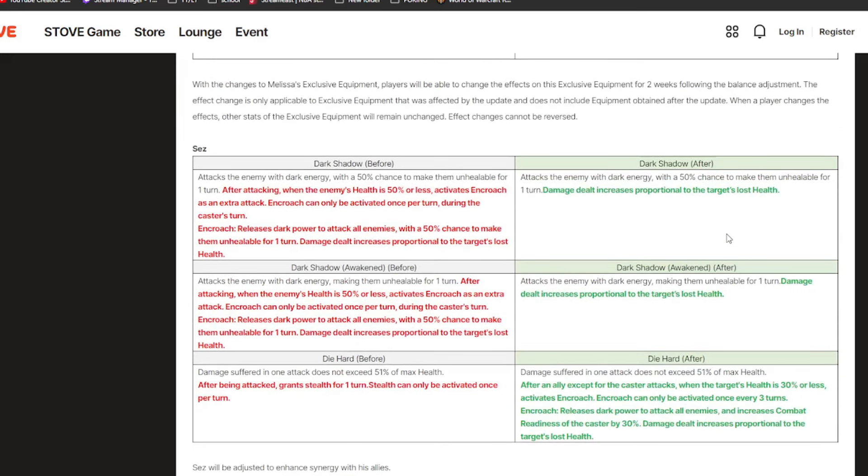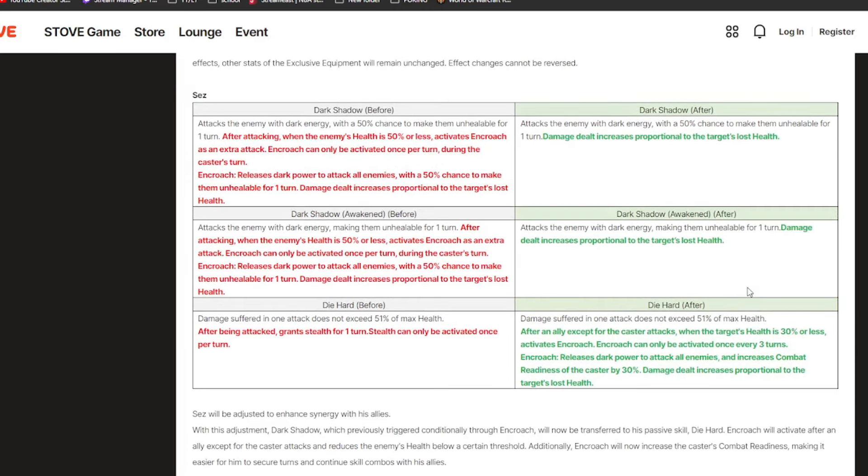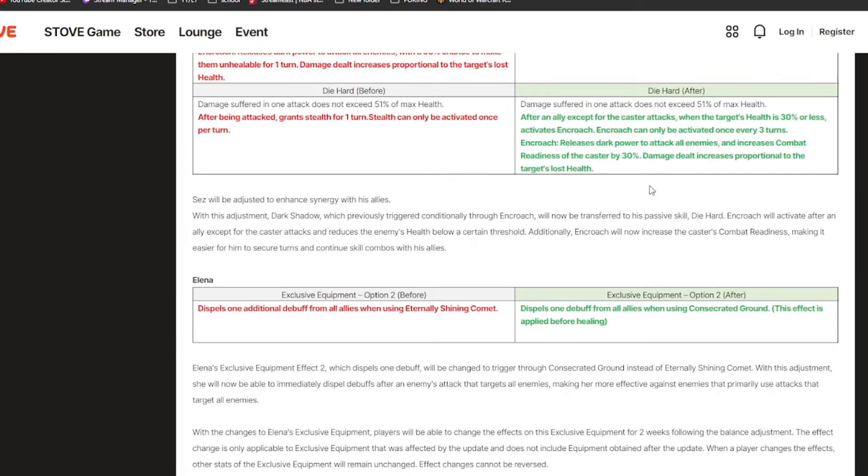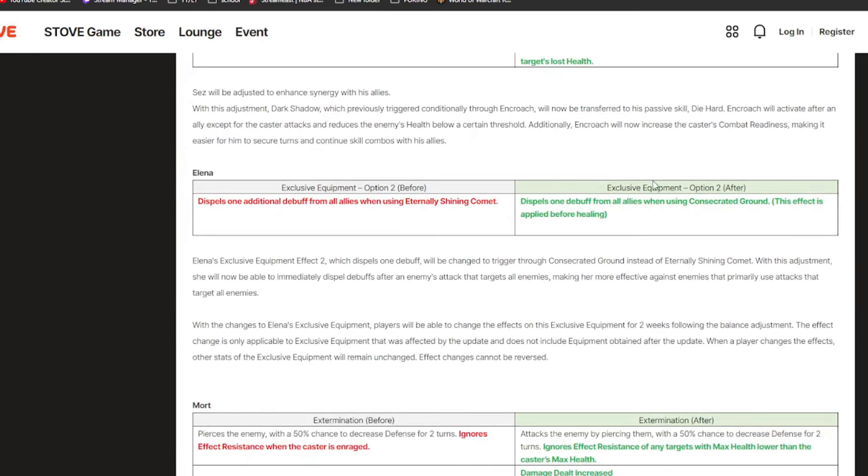Sez is being reworked again — it's more of a clarification thing. They're moving his passive from his S1 into his S2, and he gets a CR push when he activates it. The damage looks the same. I don't really see a big change; I don't think Sez will change that much from this buff. Next we have Elena — the exclusive equipment you always run on her: it used to dispel an additional debuff from all allies when you use your S3 invincibility.